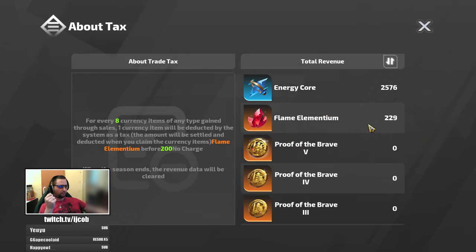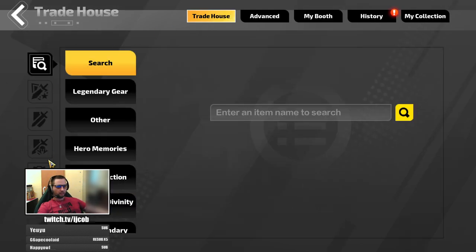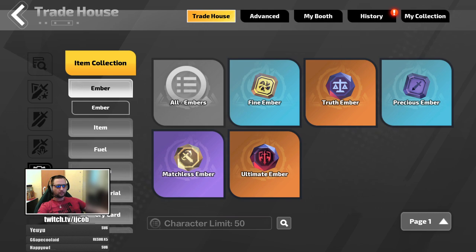I'm flipping energy cores. I've managed to flip around 200 FE's worth of energy cores, and I was able to flip around 80 flame elementiums before I even reached time mark 7. You can start using the trade house at level 60, I believe. So the first thing you want to check is the trade house — this icon here — then item collection.